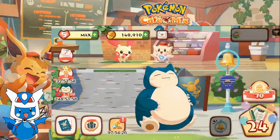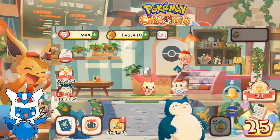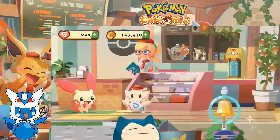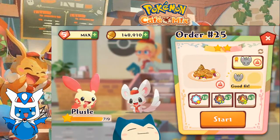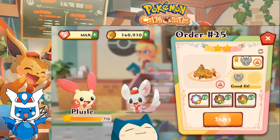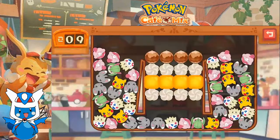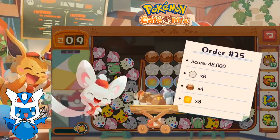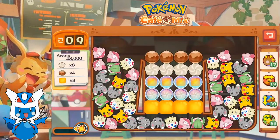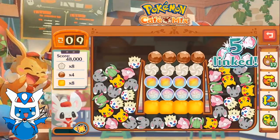That brings us back to Master Order Number 25. Plusle would like some waffles. Let's make it happen. We got honey, we got whipped cream, we got nuts. This is quite nuts.